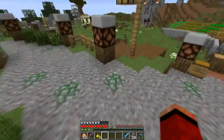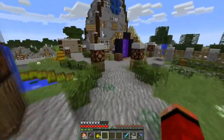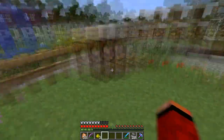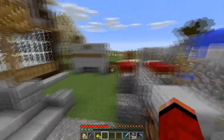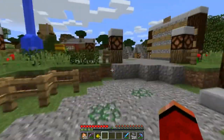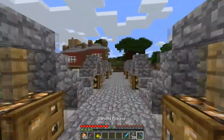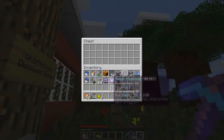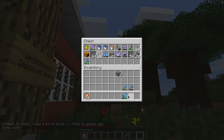We can start working in the end now, and McD has basically completed a fully working ender farm already, so he's done a ton of work in there. McD and Mex have also done some work in the nether, and they've started the actual construction side of the nether hub.